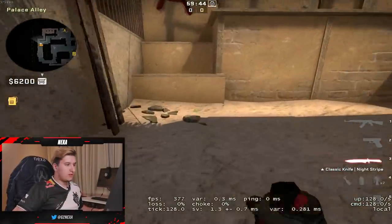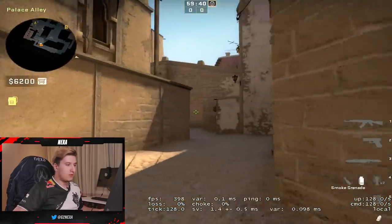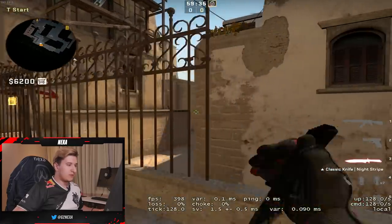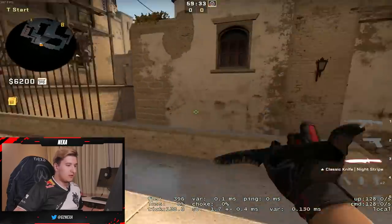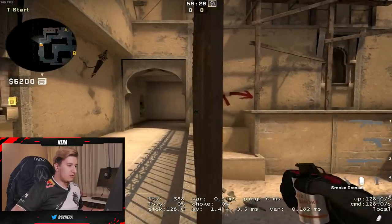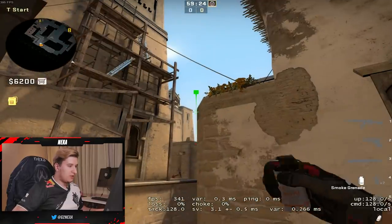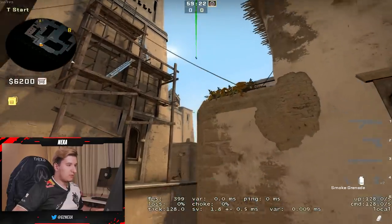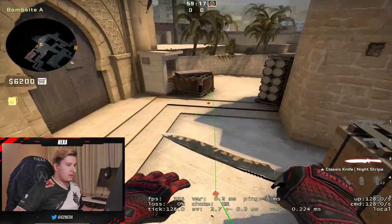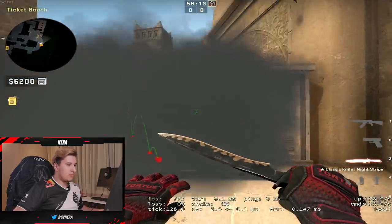One of the most basic things you can do on Mirage is the set A smokes execute. First, let's start with the CT smoke. You come here, you line yourself up with this little metal thingy, you aim right here and do the jump throw. This smoke flies like this and lands right here, and as you can see, this is a pretty good smoke.